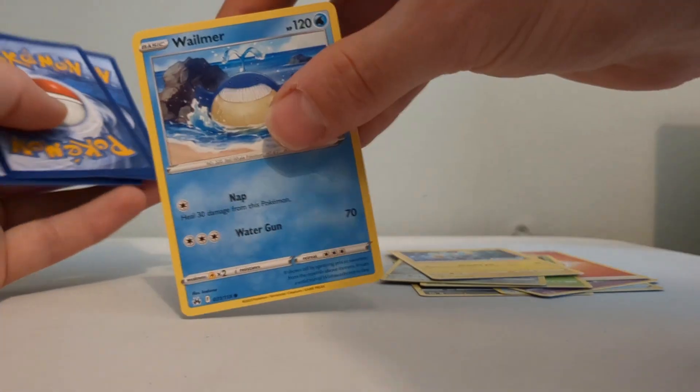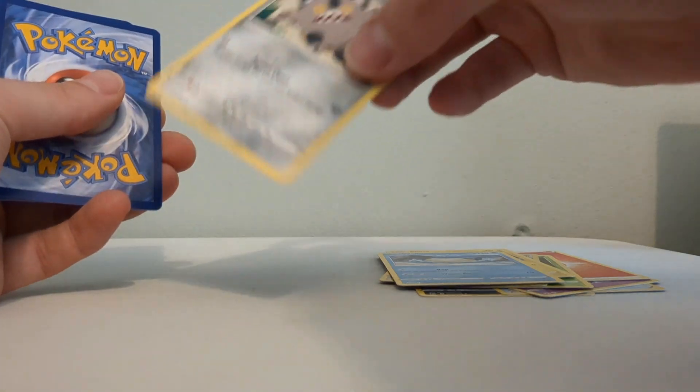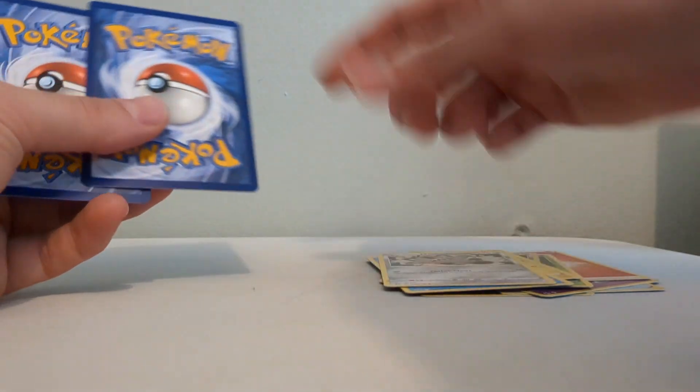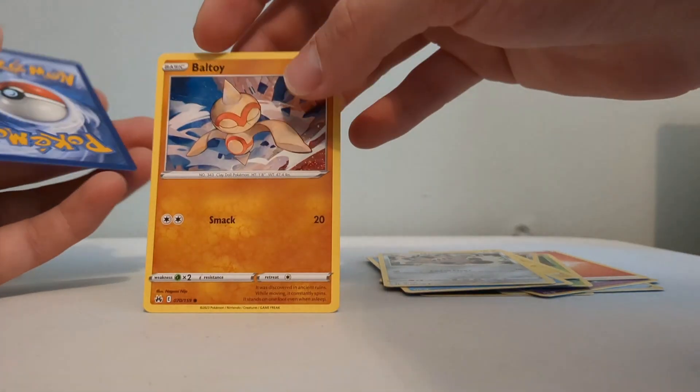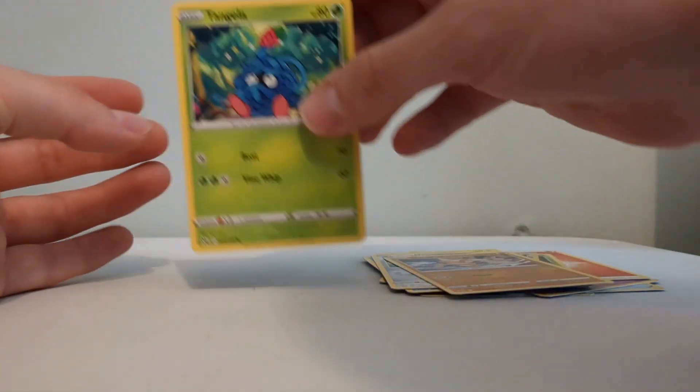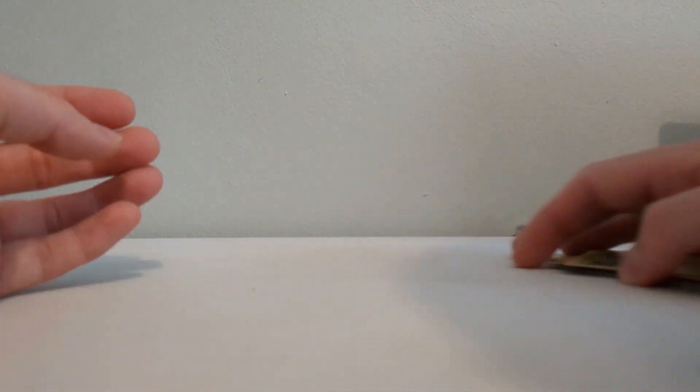We have another one of these in reverse holo. We've got the Alolan alternative region card - that's really cool, I like that. I haven't had one of them for ages. And Tangela itself - really really good selection.